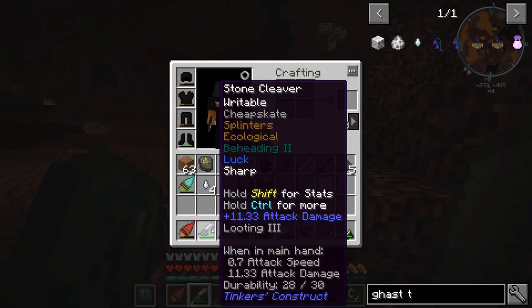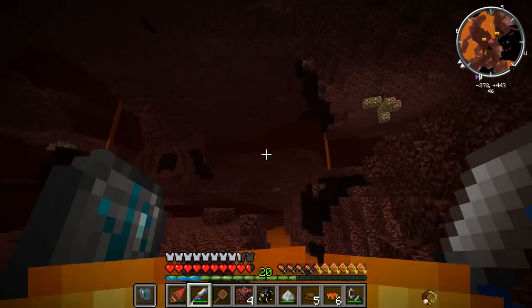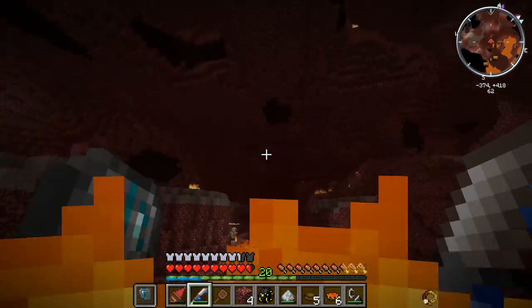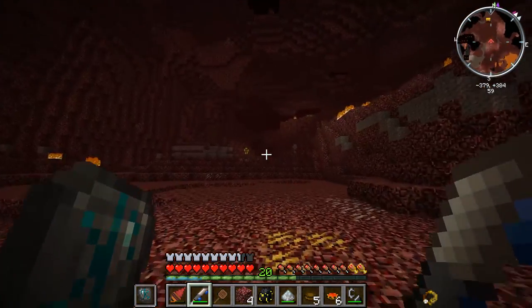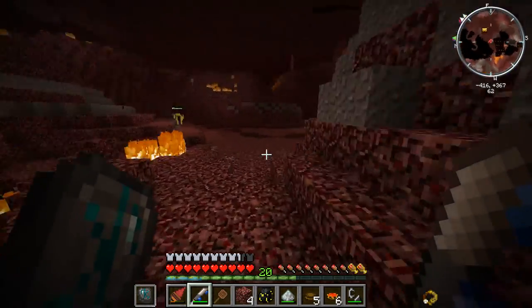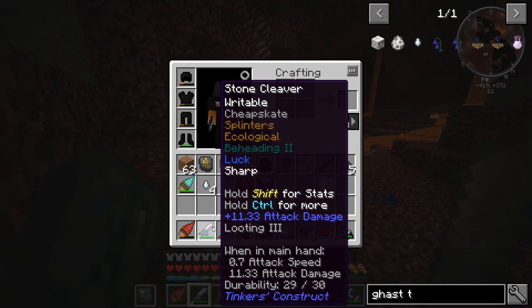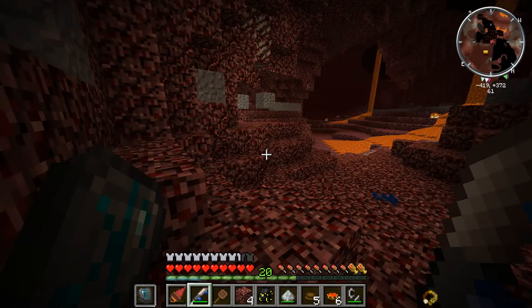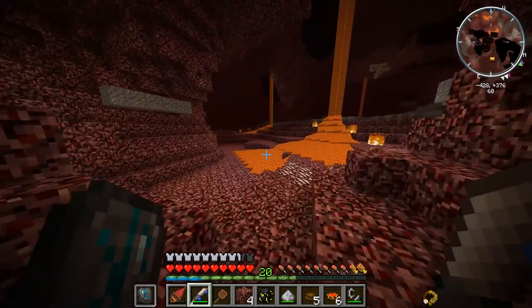Wow, four ghast tears! Also, if you didn't know, I made a stone cleaver kind of off camera. I went ahead and made a stone cleaver and put a bunch of lapis on it, so now we have a luck 3 cleaver. You can see it killed that ghast in two shots — we got four ghast tears from it, so that's pretty awesome.